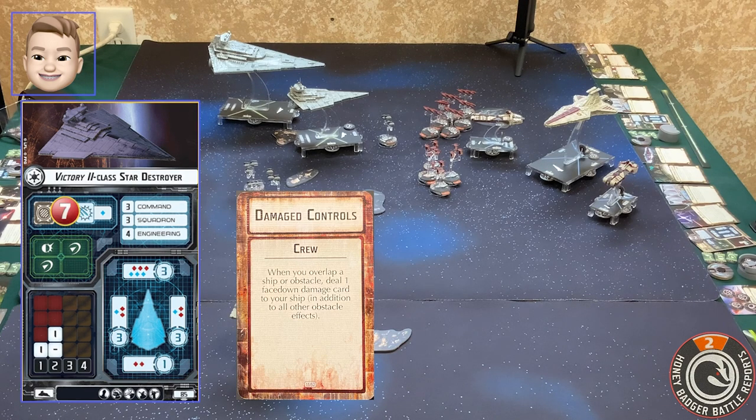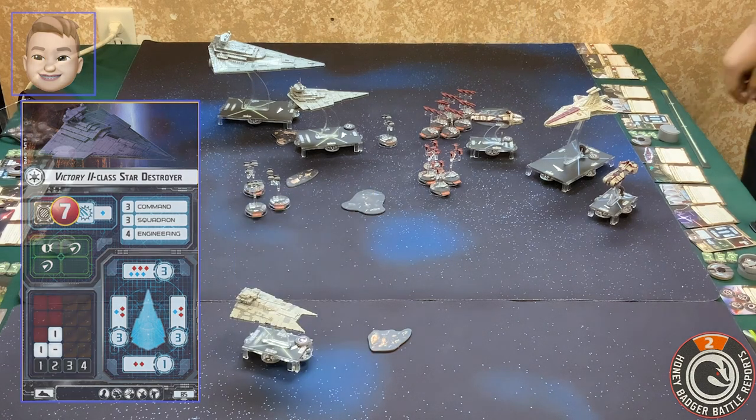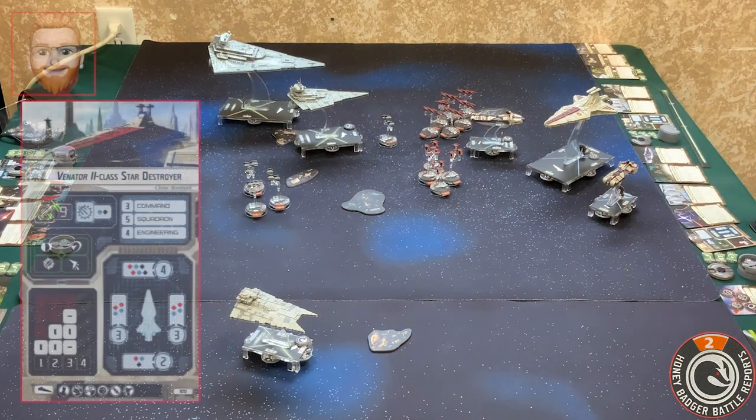That's a critical face-up, right? Yep. He's going to take a critical face-up damage. Crew went over — damage card: your ship or vehicle deals one face-down damage card to itself. Okay. I'm going to activate my flagship, my Venator.